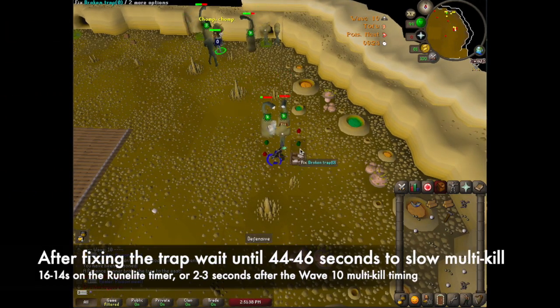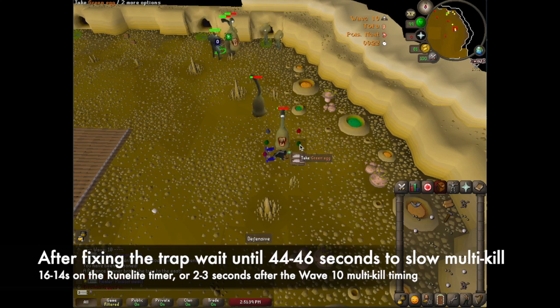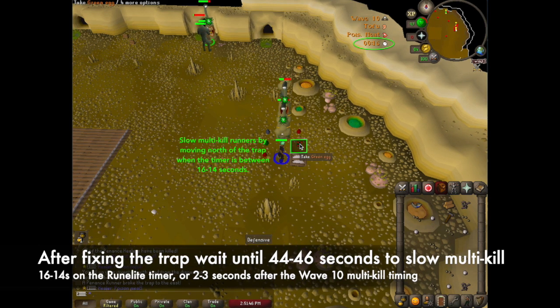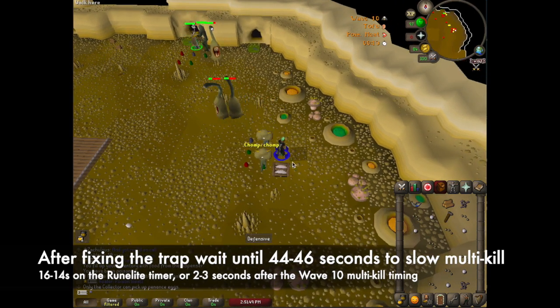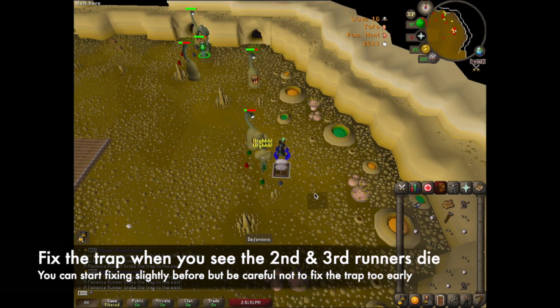After you fix the trap, wait until 44 to 46 seconds to slow multi-kill. This is 16 to 14 seconds on the rune light timer, or 2 to 3 seconds after the wave team multi-kill timing. When you slow multi-kill you should always move north of the trap. This allows you to trap healers behind the crater. Once you see the second animation for the runners dying then you can start fixing the trap.